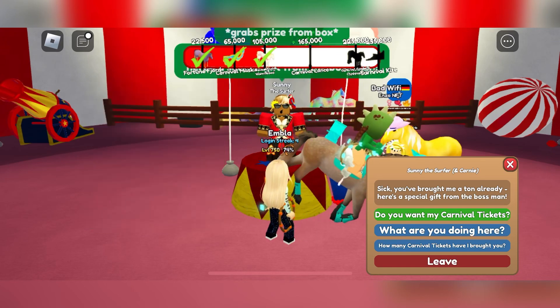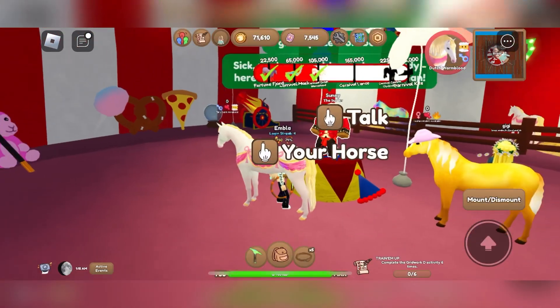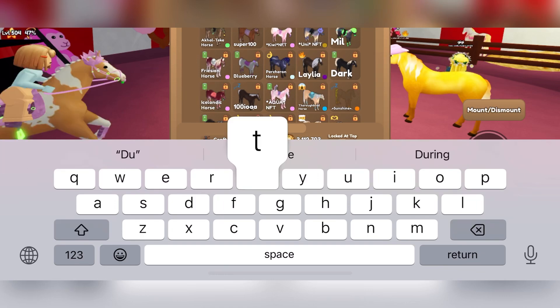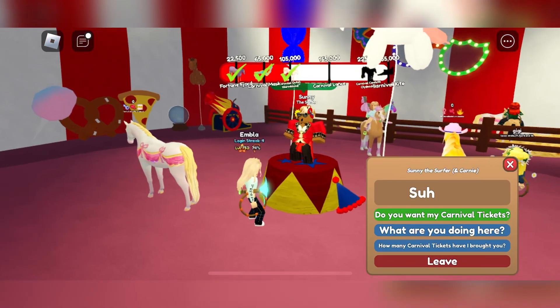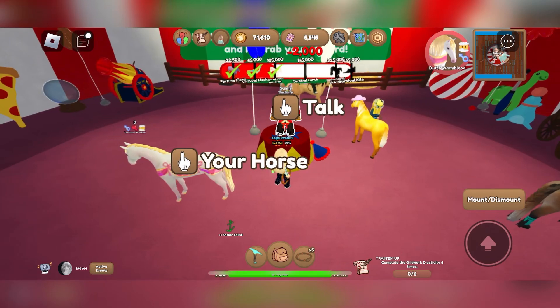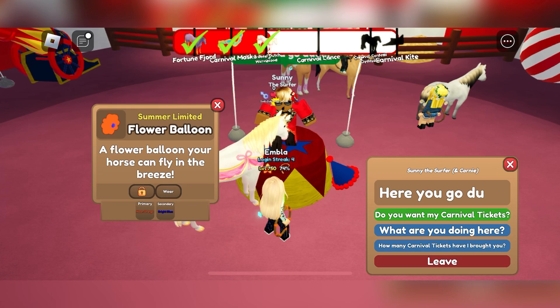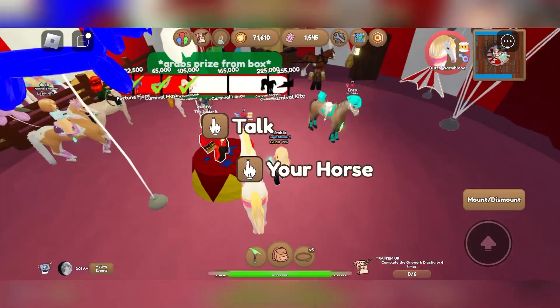I've finally got my first Dutch Warmblood and it's independent. I can confirm it's my only Dutch Warmblood in Wild Horse Island. Now I'll hand in some MR tickets — I got a flower balloon and a carnival mask. That's good. That was all for now, bye!